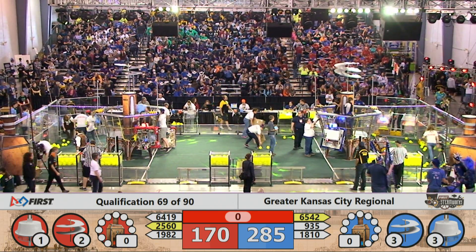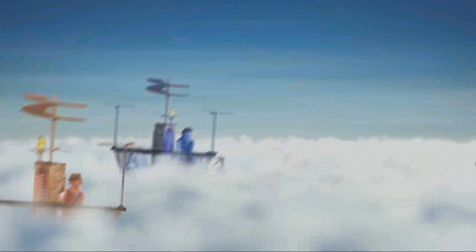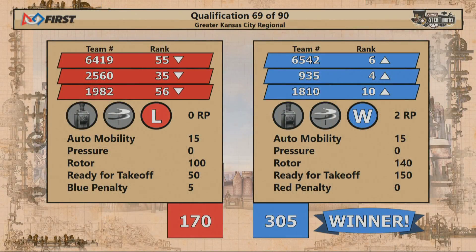We do have a foul against the Blue Alliance in this last match for a robot having control of more than one gear. Your final score: Red Alliance 170, Blue Alliance 305.